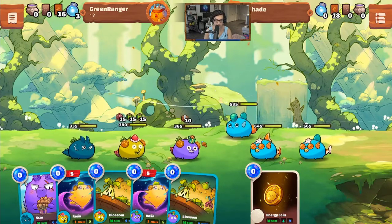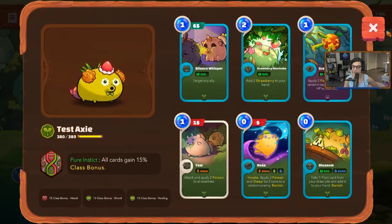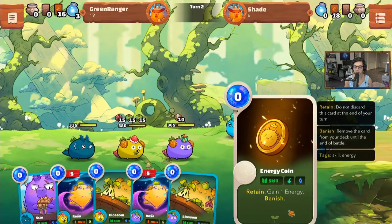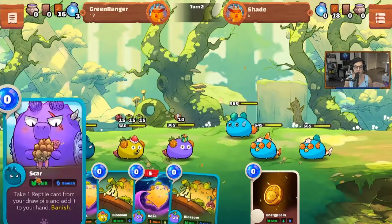We've got Green Ranger, who is Phil, on the left, and we've got Shade, who is Jeff K, on the right. Shade will be going second, which is why he starts with this energy coin — a zero-cost card that gives him plus one energy to make up for the disadvantage of going second.